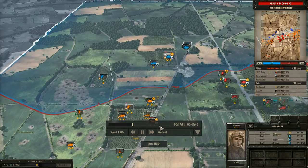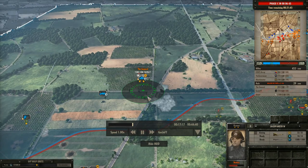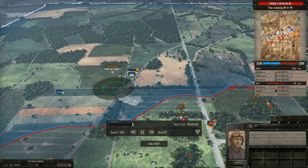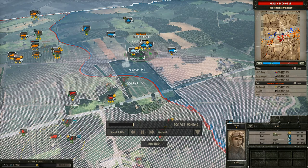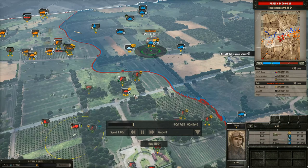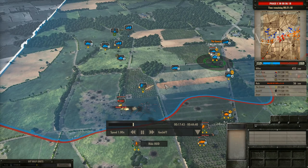Jagdpanzer IV has moved in. Artillery is being dropped on these from the General. I don't have any anti-tank guns — this would be a good spot to put one, or more accurately probably there, because I could sneak it back here then move it through the trees into that position and it would still be covered. My recon plane goes out to see what's going on, spots some stuff. Lots of AA up there and lots of M4s.